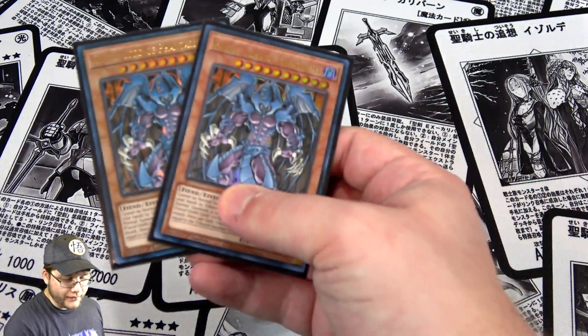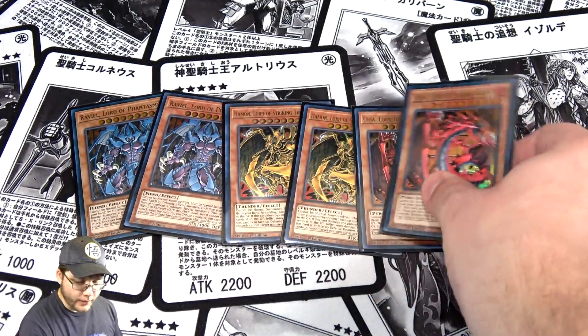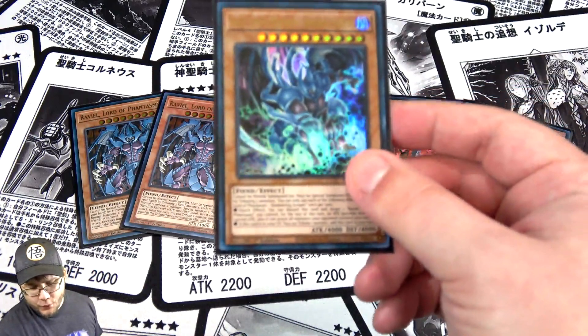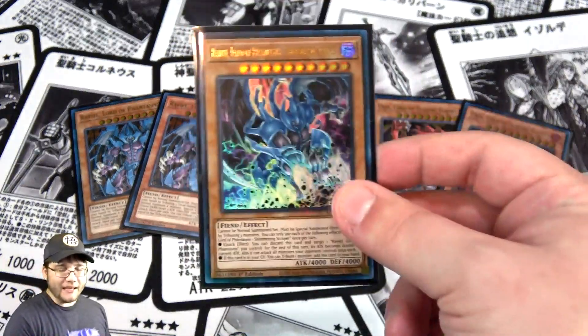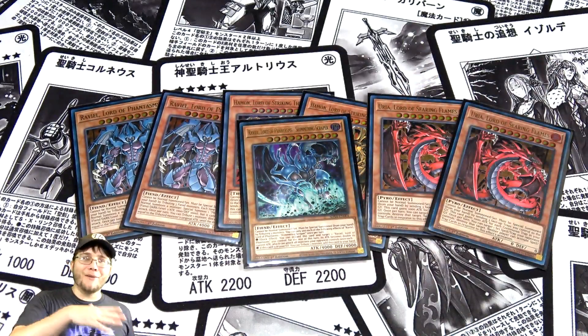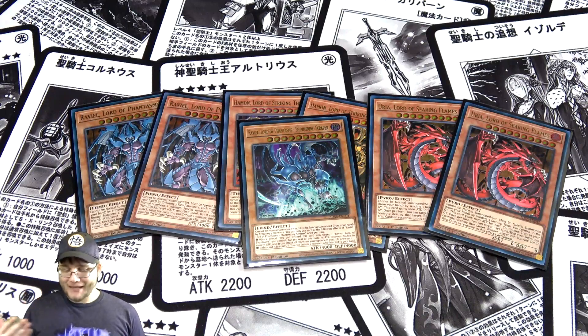Starting off, I'm running two of each of the Sacred Beasts: two Raviel, two Hamon, and two Uria. They're all easy to bring out with their new cards. I'm also running one Raviel Shimmering Scrapper — you only really need one. He helps power up the original Raviel, kind of like an Honest in concept. He's easy to get back to your hand. These are the best ratios I've come up with, because too many high-level monsters can brick the deck.